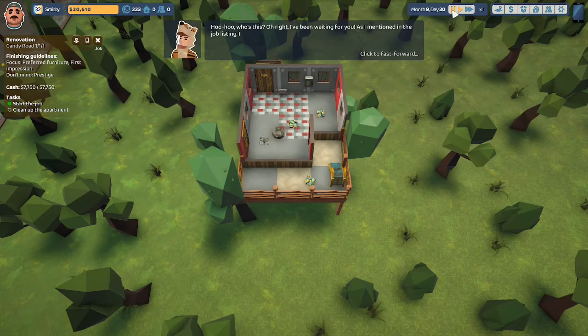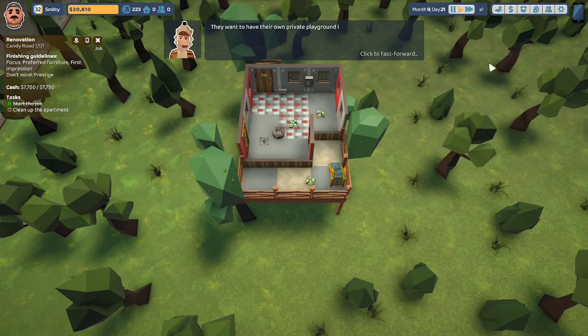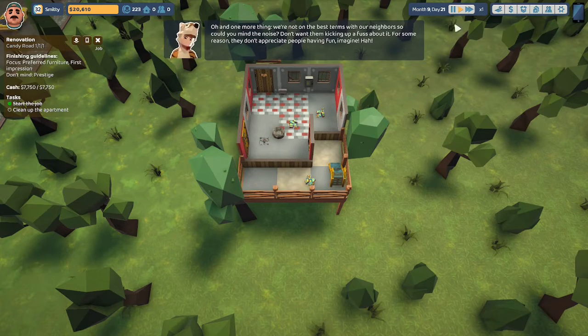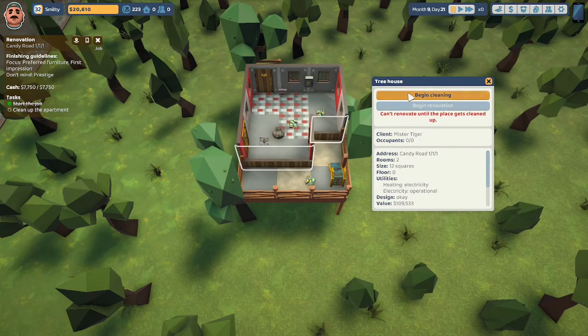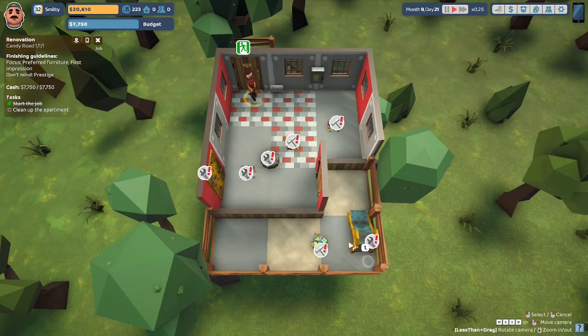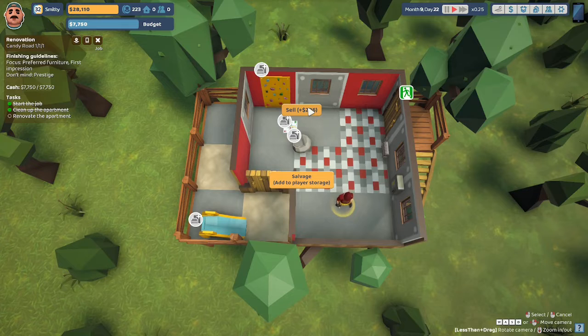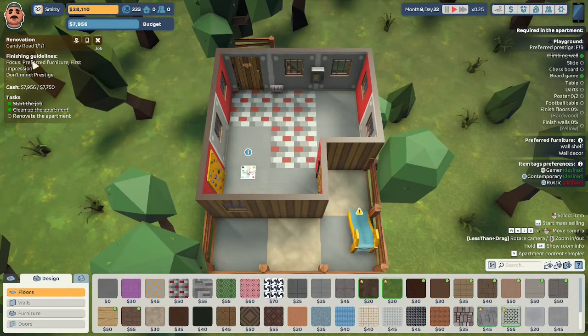Here we are at Candy Road 111. Let's begin the renovation. The client says: 'I've been waiting for you. I need you to finish the tree house for my kids — the weather is clearing up and they want their own private playground. I'm no good with hardware tools but I know what fun looks like. Also, we're not on the best terms with our neighbors, so mind the noise.' We're going to send Uncle Steve in to begin cleaning — cleaning the slide, repairing the climbing wall, and restoring whatever else is in here.